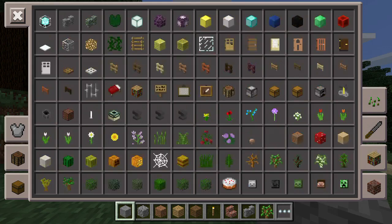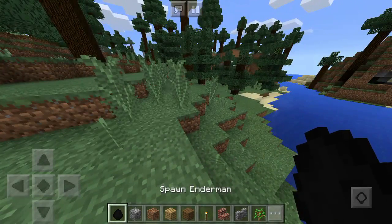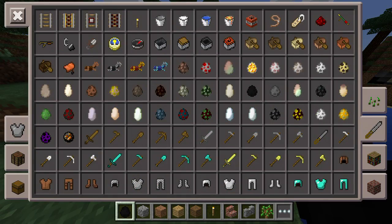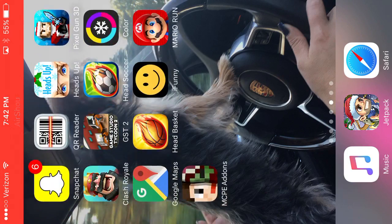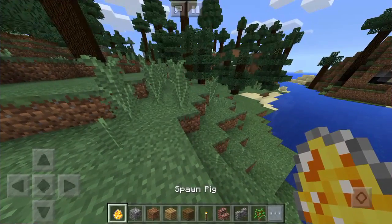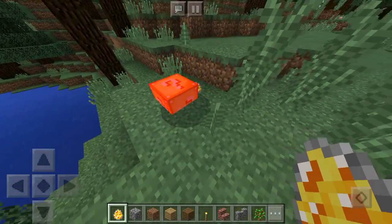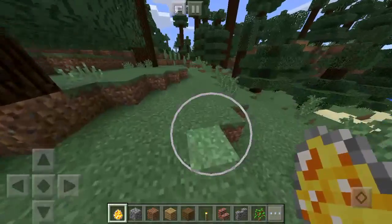So this mod replaces the pig. If you want to get this mod, go to MCPE add-ons and type in lucky blocks — it replaces the pig. You kill it and it gives you random items.